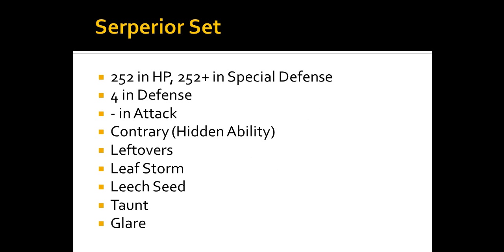The recommended Serperior set is 252 HP, 252 Special Defense, 4 Defense with a negative Attack nature. Run Contrary as the hidden ability with Leftovers for extra recovery. Moves: Leaf Storm, which synergizes perfectly with Contrary; Leech Seed for HP recovery; Taunt to shut down other walls — coupled with that 113 speed, that's very nice; and Glare to paralyze opponents, cutting their speed and giving a chance to be fully paralyzed.